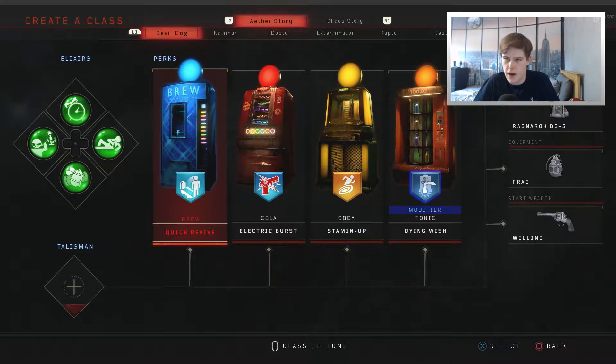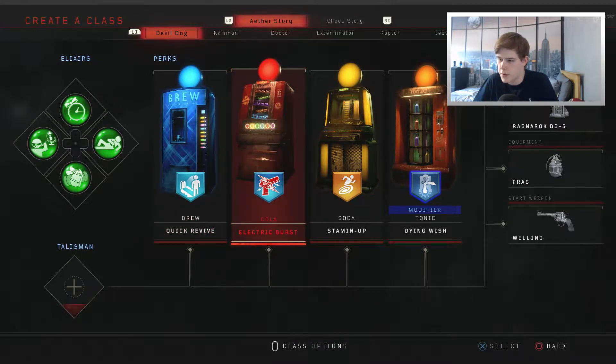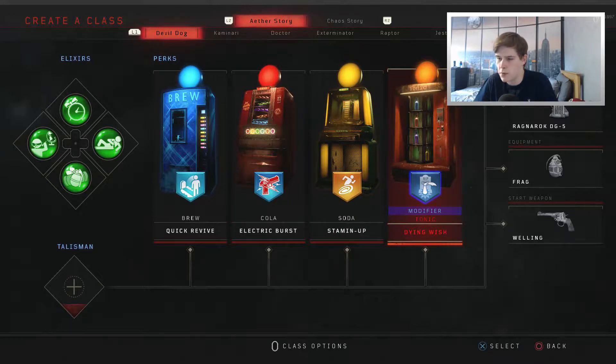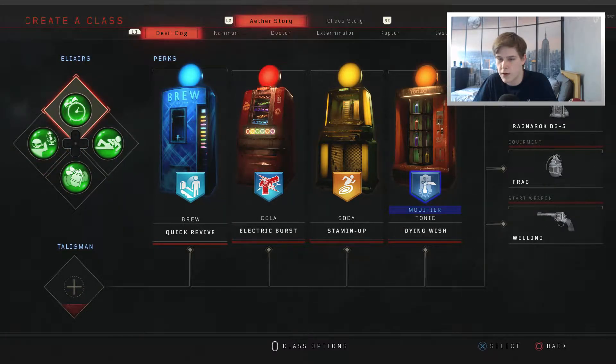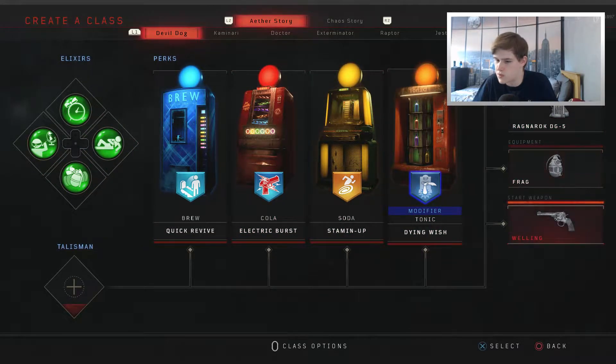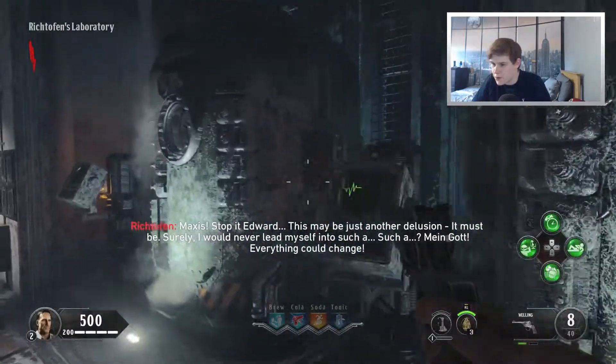I've decided to go for a pretty basic perk setup on creator class. I've gone for Quick Revive, Electric Burst, Stamin-Up, and Dying Wish in my Brew, Cola, Soda, and Modifier/Tonic spots. I've gone for pretty basic elixirs being Temporal Gift and Anywhere But Here, after tasting equipment. I've gone for the Ragnaroks, Frags, and Welling. I'm not going to run a talisman — let's face it, who runs a talisman.